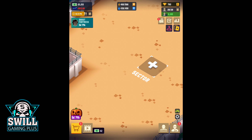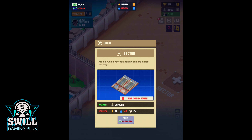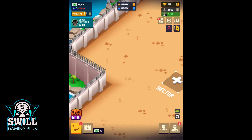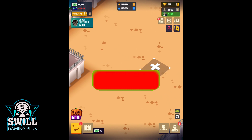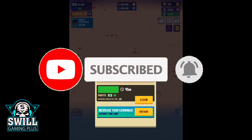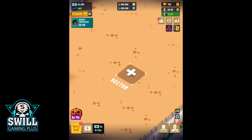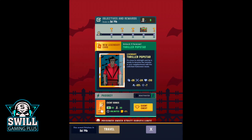Welcome back for another episode of Prison Empire Tycoon. Looks like we have a brand new event that's coming up and it's temporary — it's called the Ghost Fortress. Inside this episode we'll figure this thing out and see if it's actually worth playing or not, unlike the alien invasion.